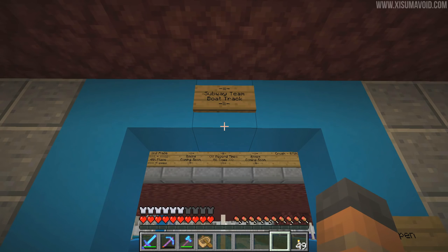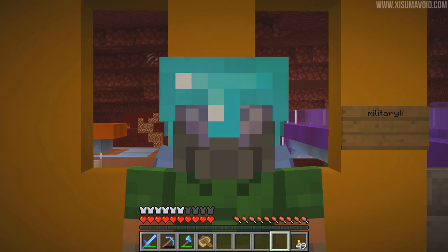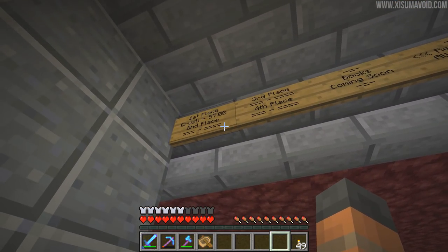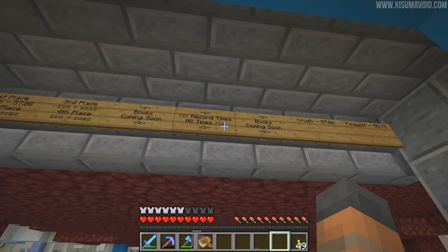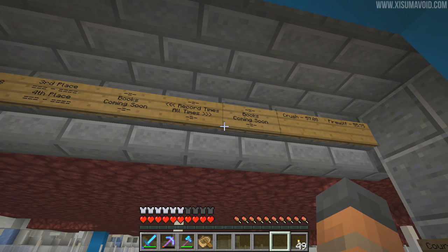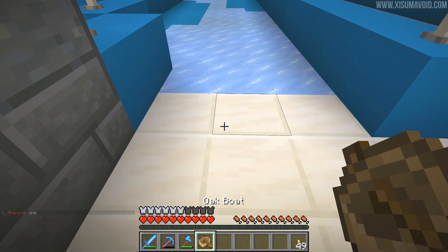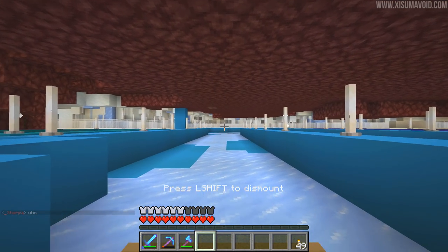Subway Team Boat Track - well, it looks like the subway team have made a boat track. Who's using their brain smarts? There are some scores up the top here - well there's one score. There will be a book coming soon apparently. There's no way I'm going to do good at this, I know I'm terrible at racing the boats. The timer on my screen will start right about now.